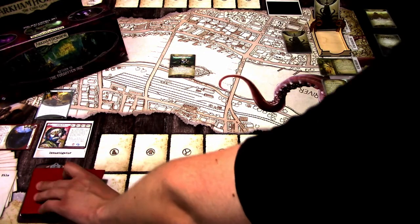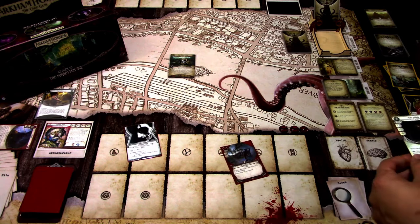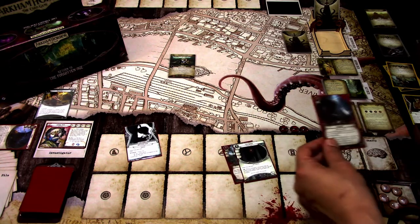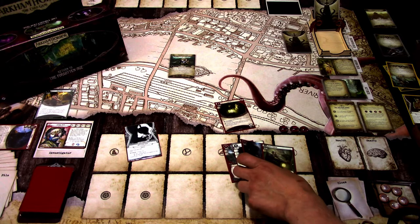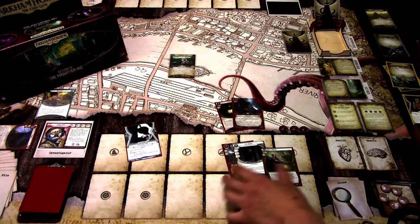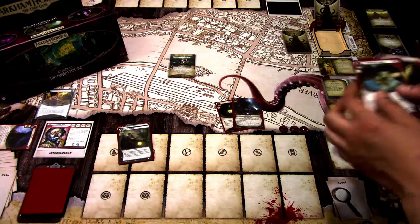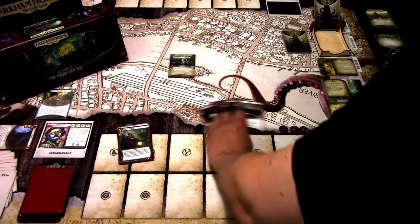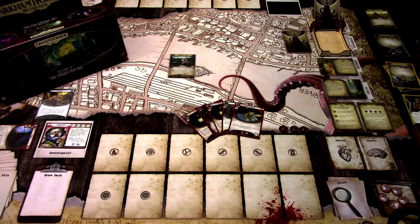We draw our opening hand: Look What I Found, Red Balloon, Winging It, Quick Thinking, and Lantern. I'll keep Lantern and Winging It and discard the rest, hoping to hit a weapon. I didn't — I got another Lantern, Lone Wolf, and Cherished Keepsake. Hopefully we draw into a weapon soon, because we don't want to be defenseless against all those snakes and other creatures.